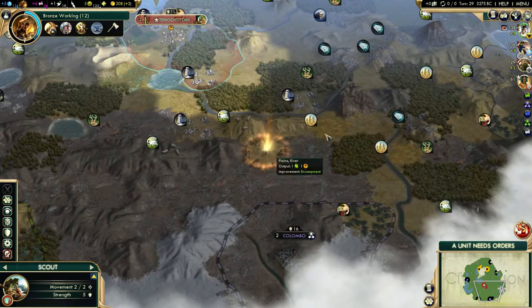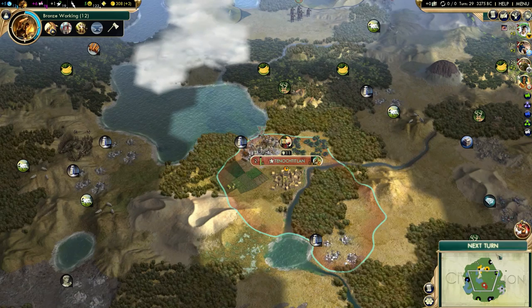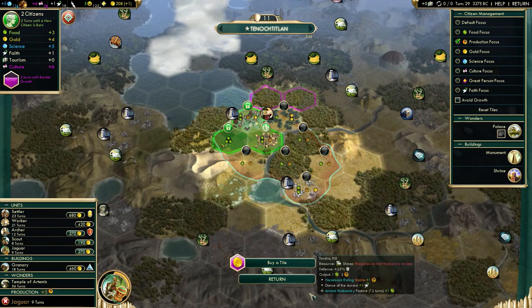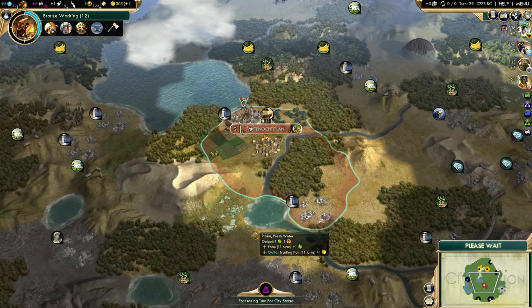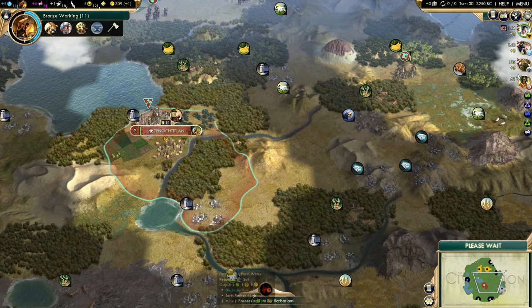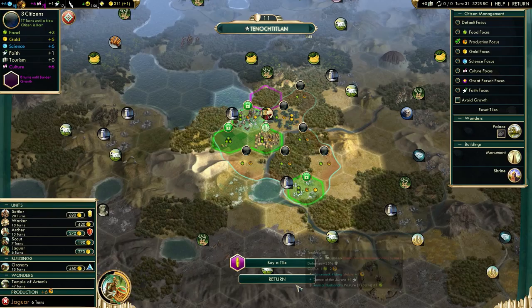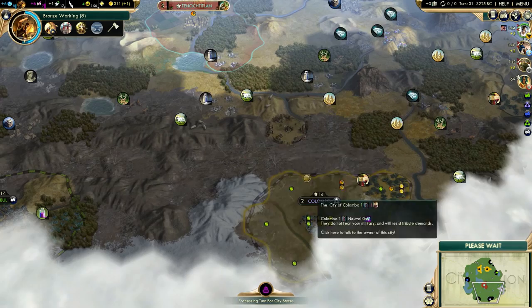We got a barbarian camp - nice. I'm going to go after barbarian camps aggressively because I need that culture and I need to take advantage of my honor opener. We have two barbarian camps around here. Let's adjust tile assignments to make the city grow faster. I might wait for that Jaguar - if I want to get barbarians aggressively I'm going to need more Jaguars. I could leave the barbarian camps up and just kill the barbarian units they spawn.